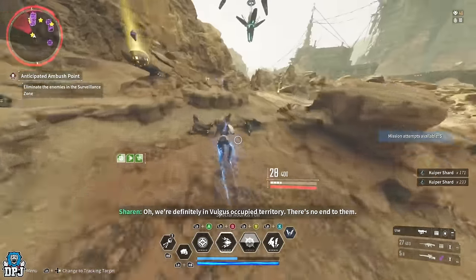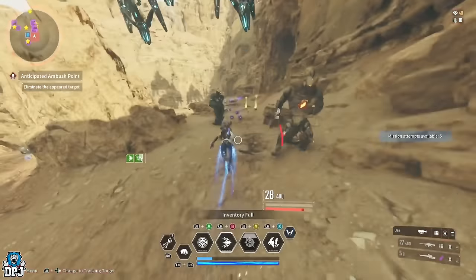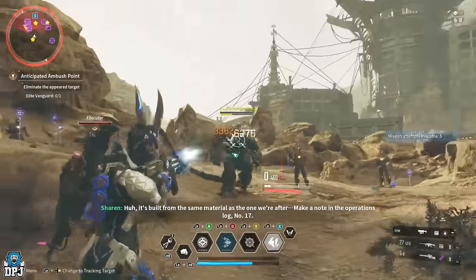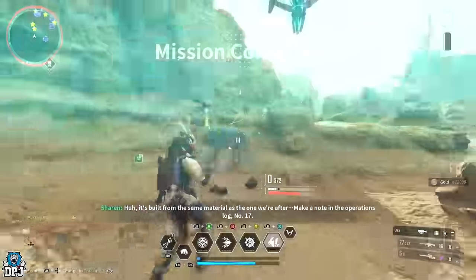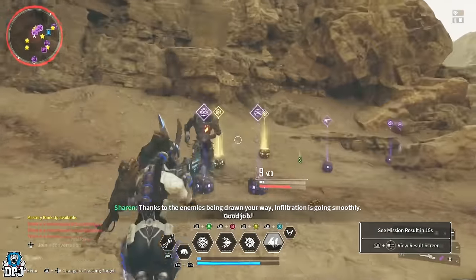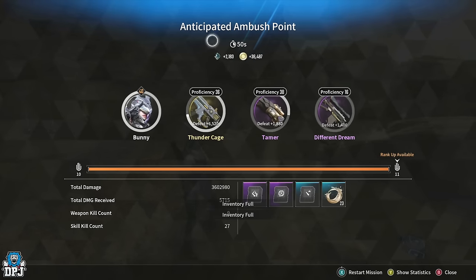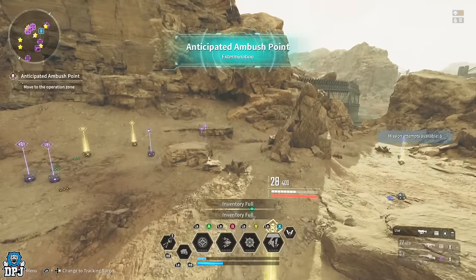If you die, you get five attempts so you shouldn't really be dying. Simple as that — collect the loot, rinse and repeat. That run I got 2150 Kuiper.